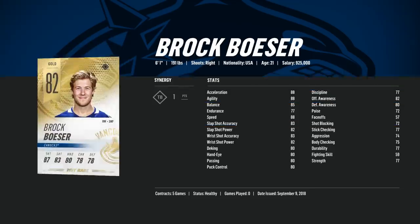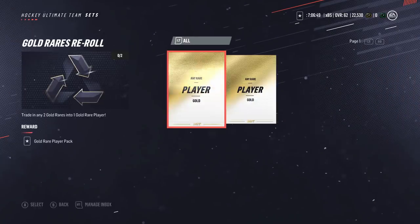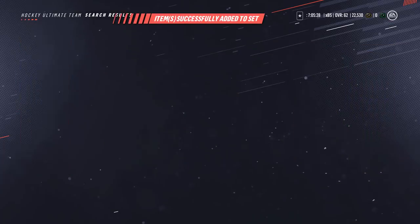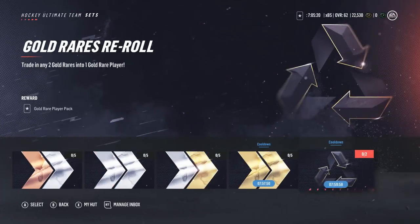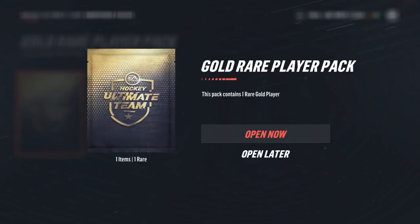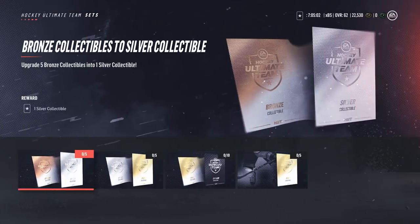Open up the pack and see what's inside. We pulled Brock Boeser, 82 overall — a solid pull considering we just put in a bunch of high-70s cards. We're certainly going to add him to the lineup. You also have the gold rares reroll where you put in two gold rare players and get another one back. This is really good if you already have two untradeable gold rares — you might as well do this. These sets have a cooldown, but if you do them as much as possible they'll contribute to those milestones where you can get like a 90 overall legend.